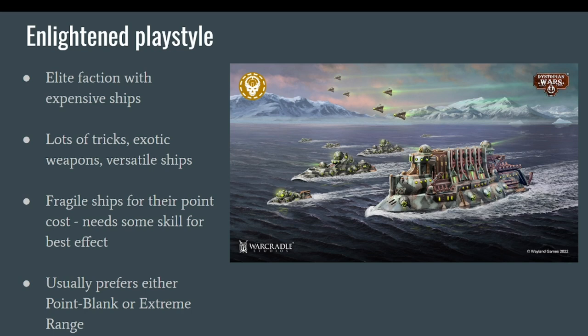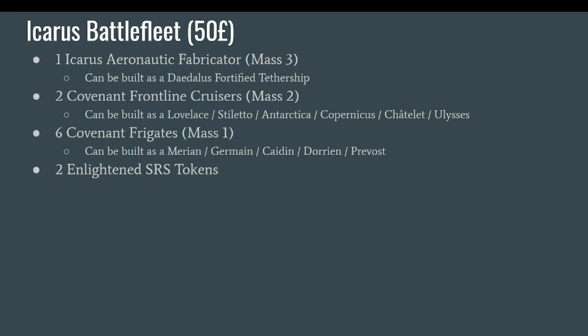Now let's have a look at what you get inside the Icarus Battle Fleet set. It is 50 pounds, which is a little higher than the 44 pounds we are used to for this size of box. However, as you may have seen in our unboxing, the Icarus itself is a huge piece of resin — almost as long as a Nansen or Archimedes which was a mass four ship — with a lot of little resin pieces and details. It's really chunky, and that might explain the rise in price.